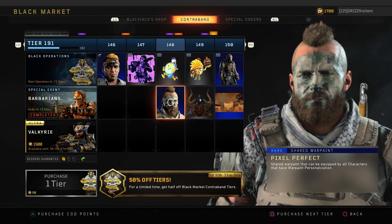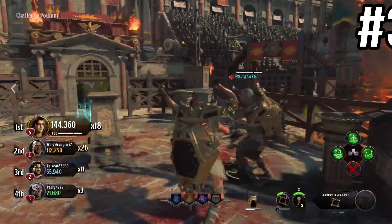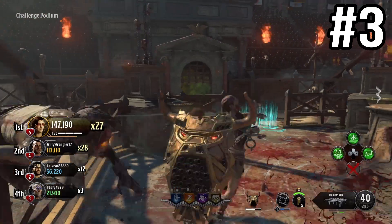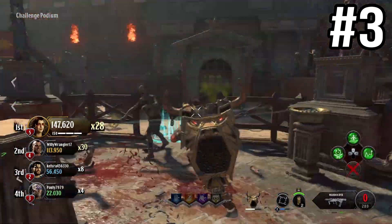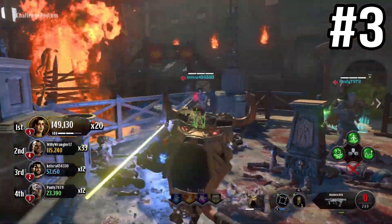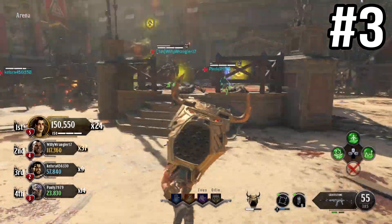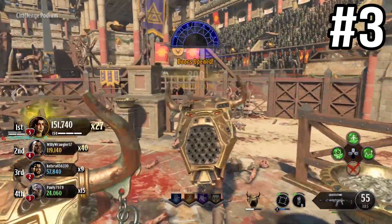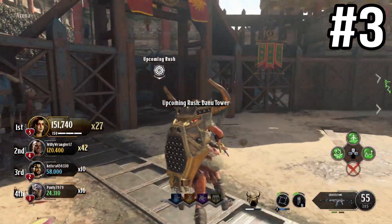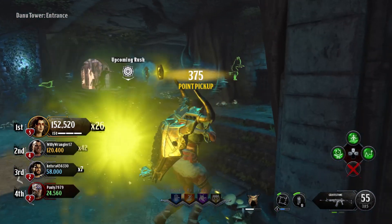Number three is special event personalization. The current special event, Barbarians, is ending soon, but they did a few things right: they included face paint, war paint, reactive camo, and a new weapon, the CAT 45. Those are good things that can be brought into zombies. The contraband pass and special events need to be zombies-focused too, with rewards themed to the event. What's also missing are gestures and emotes — we just don't have those in zombies — as well as weapon inspection.